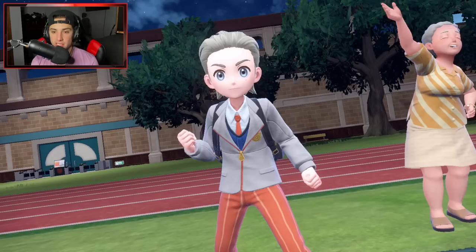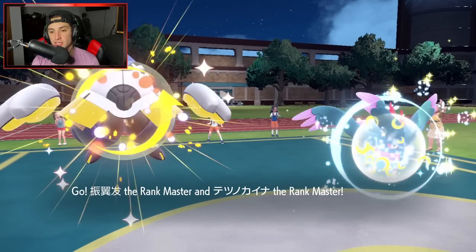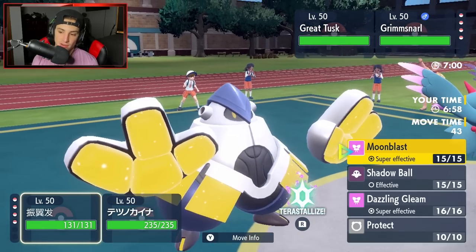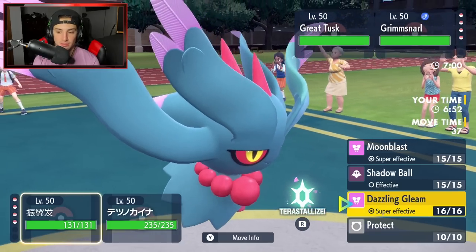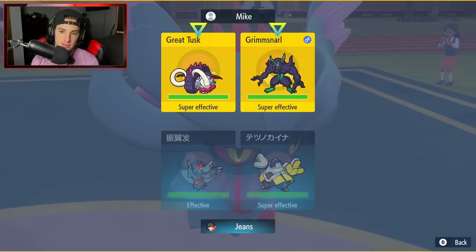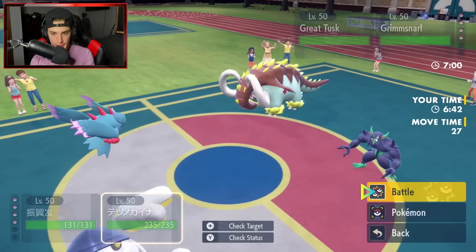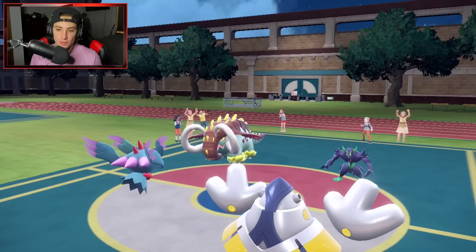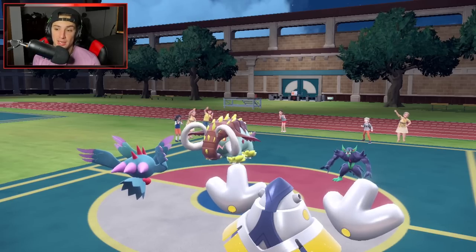They end up leading Grimmsnarl alongside Great Tusk. We go in with Fluttermane and Iron Hands. I could Grass Tera here, but I feel like the play is to drop a Moonblast. I have Tera — I might as well Terastallize into Fairy. One of them is going to Terastallize too. I've got to Fake Out the Great Tusk — we cannot allow damage to fly through. So I'm going to Fake Out the Great Tusk and Terastallize my Fluttermane to pop big Fairy moves.